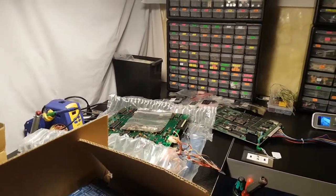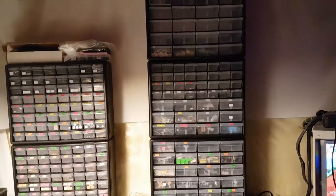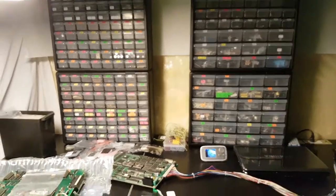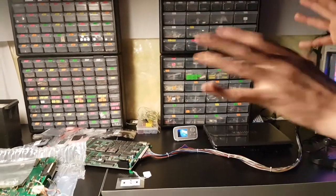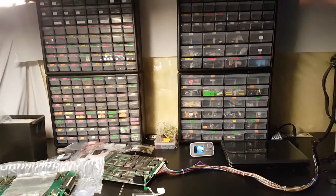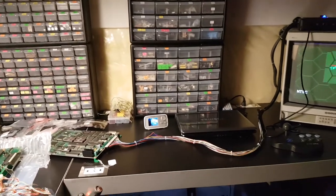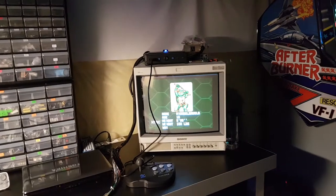He acquired a ton of spare parts from one old operator who said 'just take it' — he didn't know what he had anymore. Sasha categorized it all, put it in bins, and has already used a bunch of it. Over here is the supergun setup — supergun, power supply, and a great monitor that displays the picture very well.